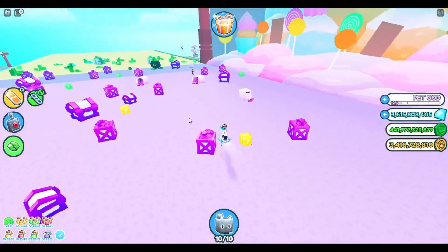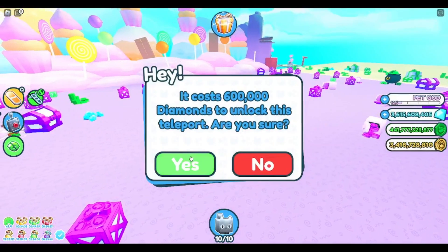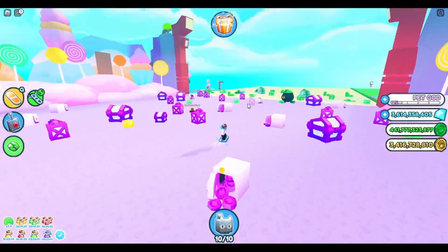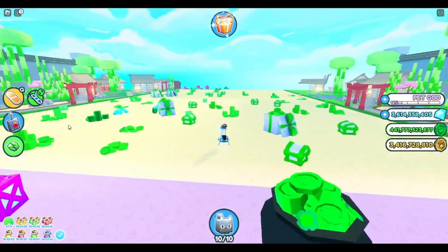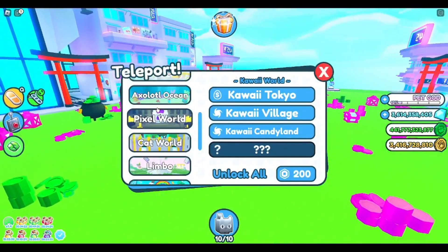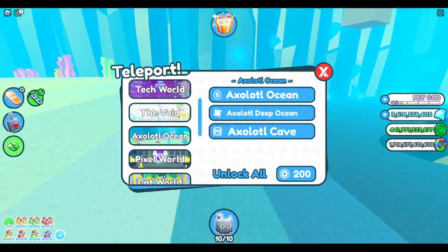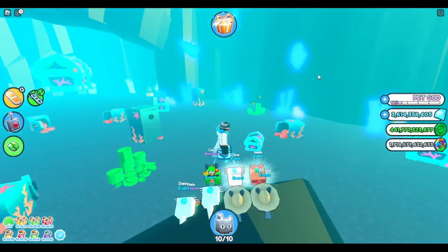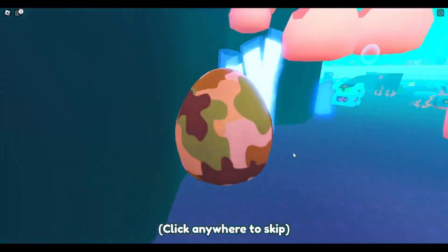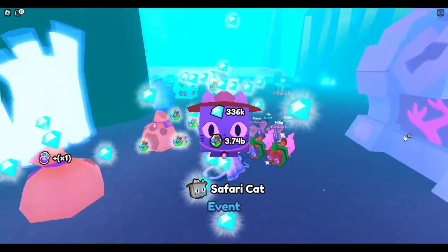Let's go destroy this little chest and then check out the new Kawaii eggs. Can we still get the safari scavenger egg hunt things? I need to get that. Here's one of the discovered egg hunts - let's click that. We got a safari cat, that's pretty bad, but I'm gonna go check on YouTube or Twitter where the other pets and eggs are.